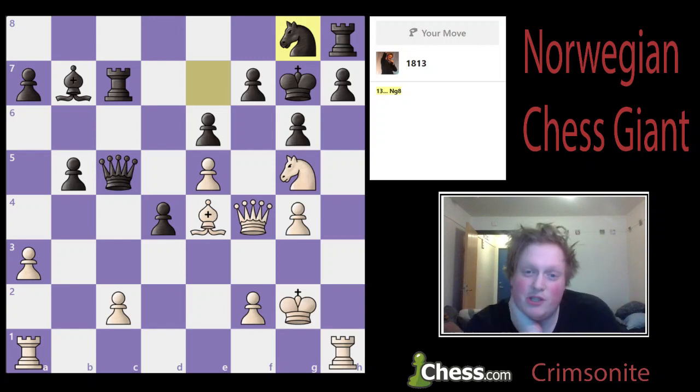What about bishop captures g6? Well, if f captures g6 then there's knight captures e6, which wins the queen. But what about h captures g6 — then rook captures h8, king captures h8, rook h1 check, and king back to g7, then rook h7 check, king f8, then knight captures e6.